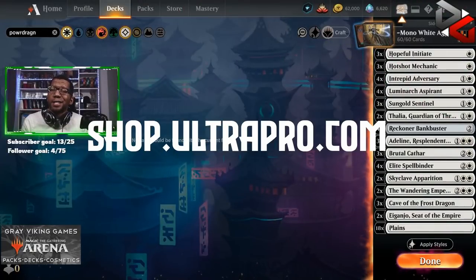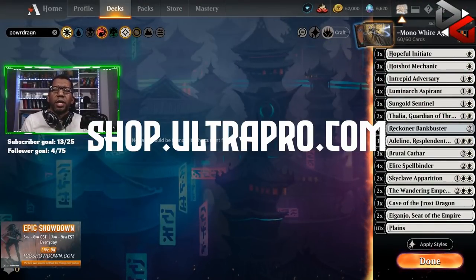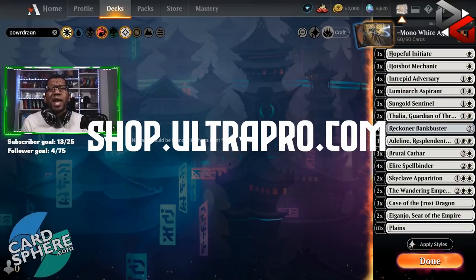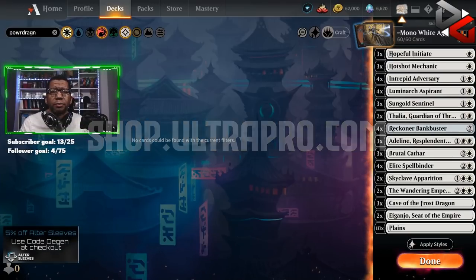As always, if you're gonna get anything to protect your nerd gear, go check out shop.ultrapro.com. Great people there — they've been in business for 70 years, so if you're going to trust anybody, go trust them to protect your stuff for the long term.